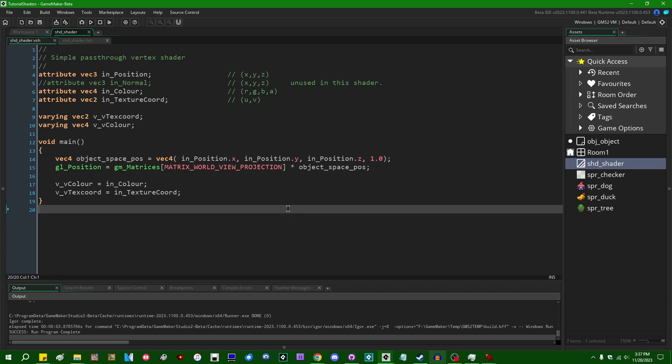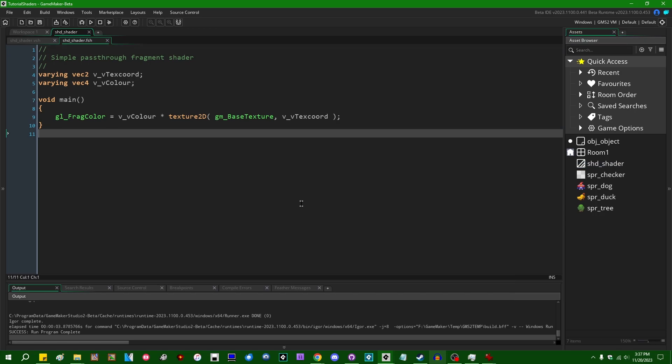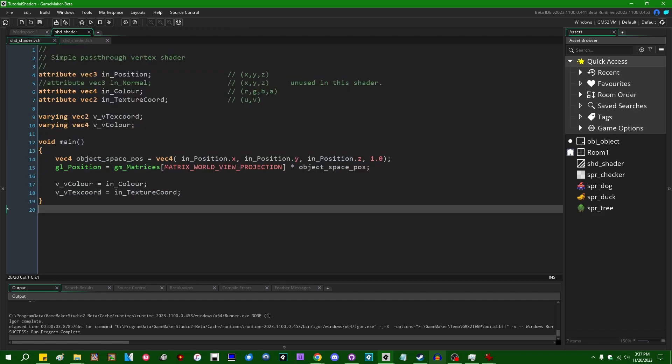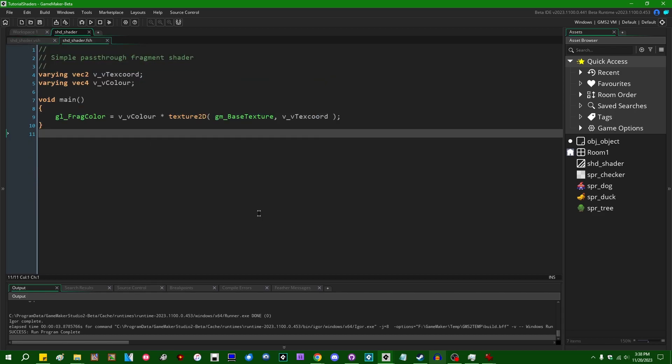So let's talk about the anatomy of a shader. What is all this stuff that was generated automatically when I right-clicked and created a new shader? When you create a shader in GameMaker, it's going to be split into two parts: there's the vertex shader and there's the fragment shader. In modern graphical pipelines there is a bit more to it than that — GameMaker will be getting access to compute shaders sometime within the next year or so — but for now let's just worry about the vertex and fragment shader.